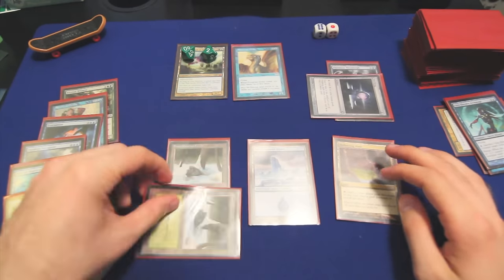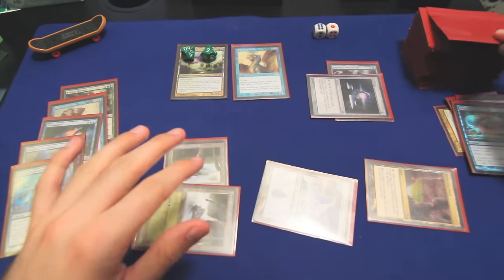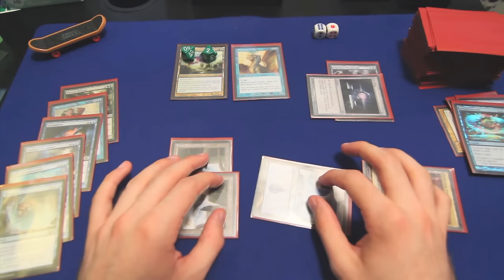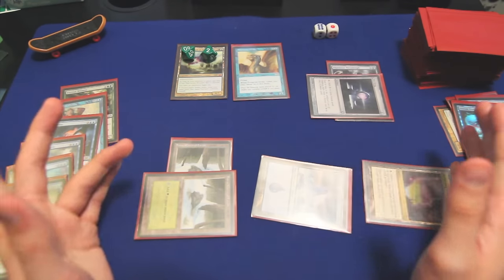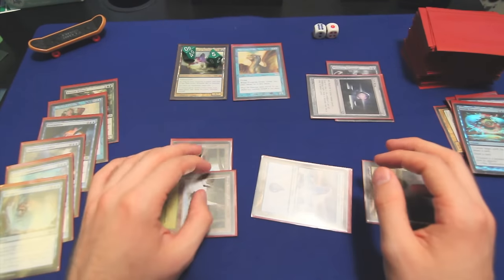During opponents' turns, we do have to cast Dream Fracture. We will both draw a card — not a land, where are my lands? Let's be generous and say that the opponents run out of answers and can't deal with this, and we can float three mana. I just want to show you what it looks like.